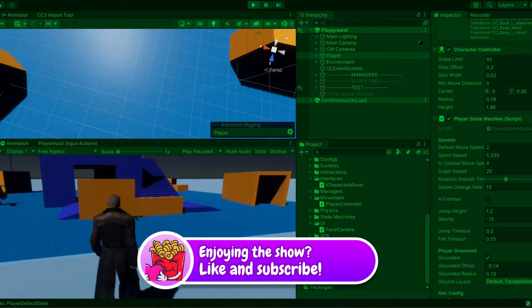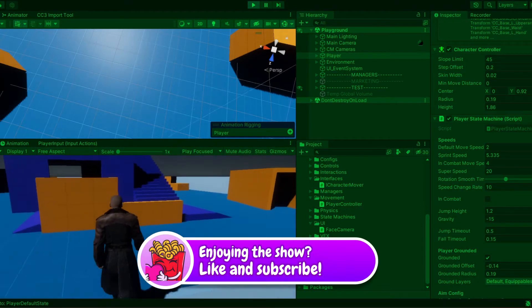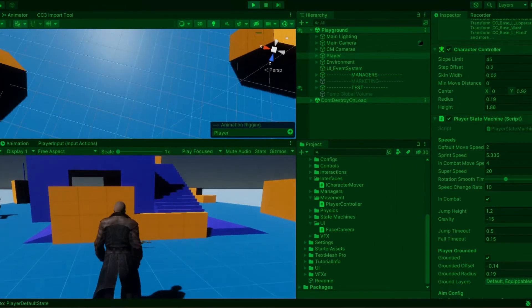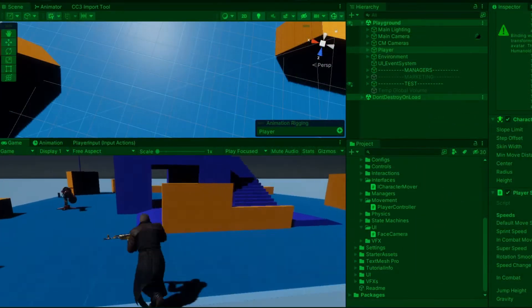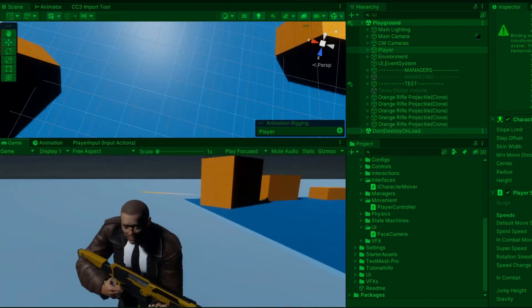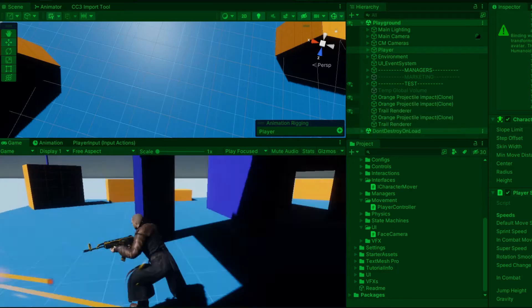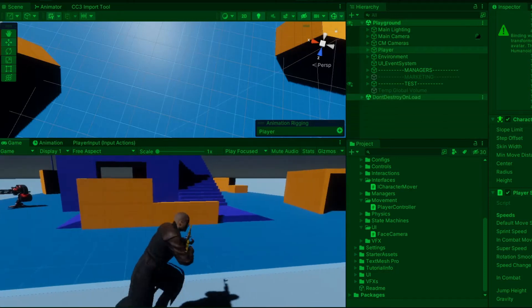I'm not yet at the stage where I can programmatically set in-combat to true as I require an enemy AI for that. For now, I will manually set in-combat to true via the inspector for testing purposes. The superspeed value is something to tinker with during play testing. When I get to the polishing phase, I can make this look better with VFX, post processing and screen effects but I'll save that for a later video.